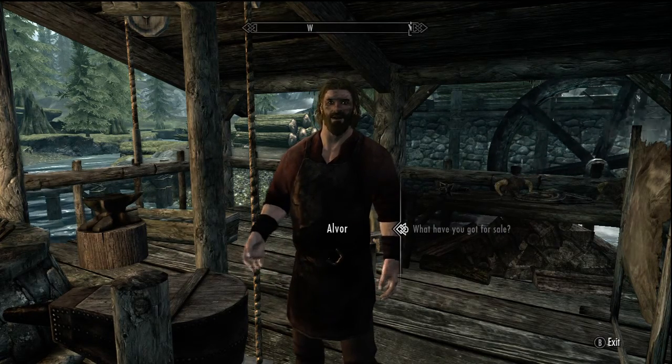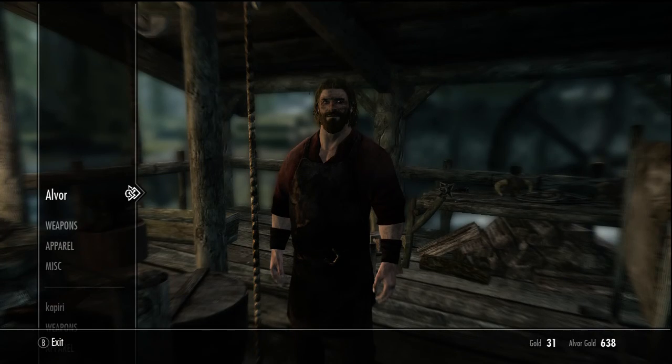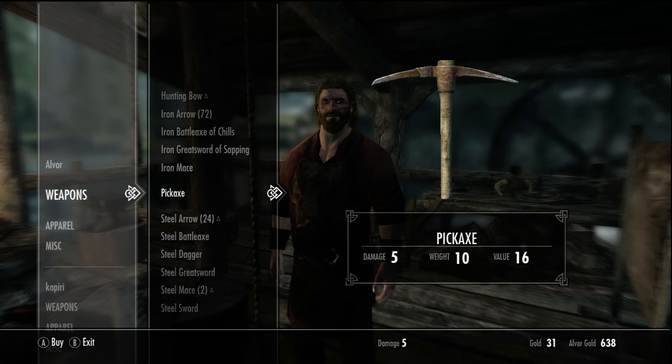If you want to make money, you can chop some wood and give it to Hod. I think that's his name. He's wearing a white shirt, he's a smelly bag.